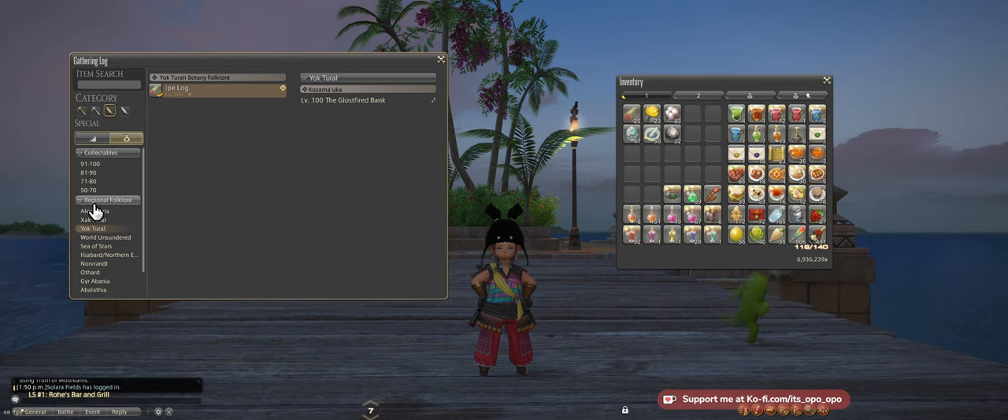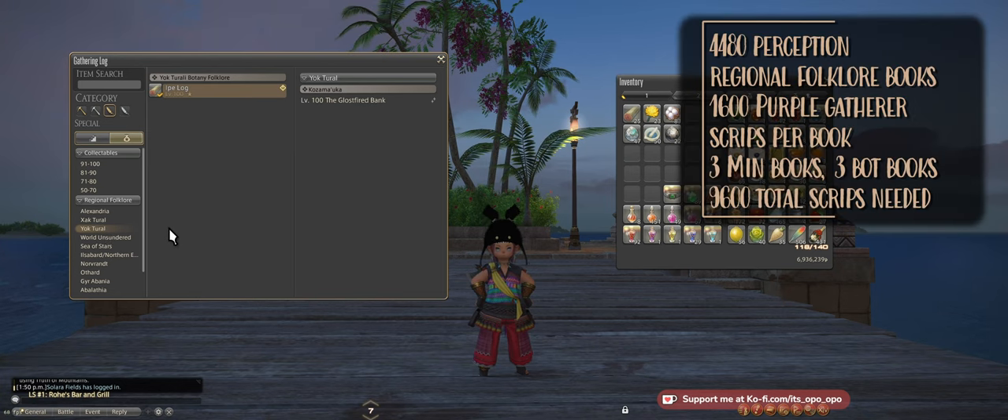First of all, you'll be needing your regional folklore books, which you can get from Purple Gatherer scripts. Each book costs 1,600. You'll need nine books in total if you're also doing fishing, or just six books — because you'll need Alexandria, Shakhtaral, and Yakhtaral for both logging and mining.